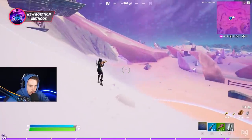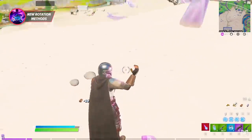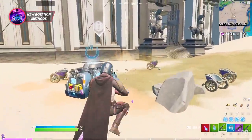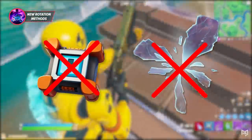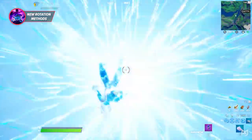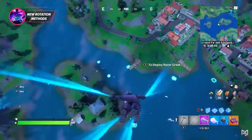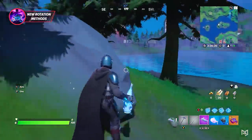Near the sand are zero point crystals you can break which drop consumables giving 20 seconds of a dash ability, activated by double jumping. Crash pads are gone and so are the rifts that were all over the map, but they did add a rift fish you can find from fishing spots. This one is going to be huge for rotations, just like the rift-to-go back in the day, and you can hold up to three in a stack — making it the number one endgame rotation method. The only downside is that it seems pretty hard to find.